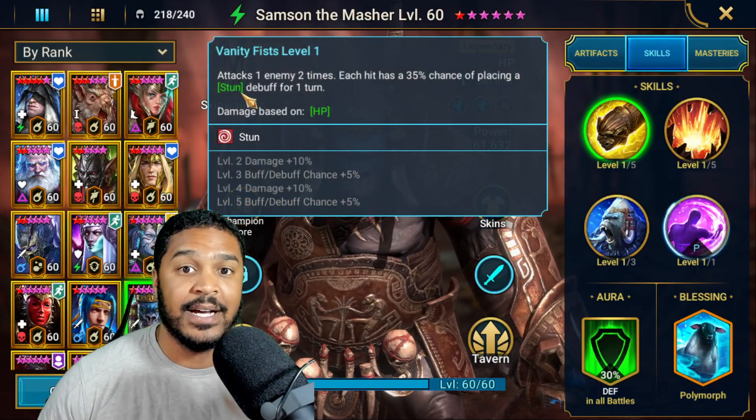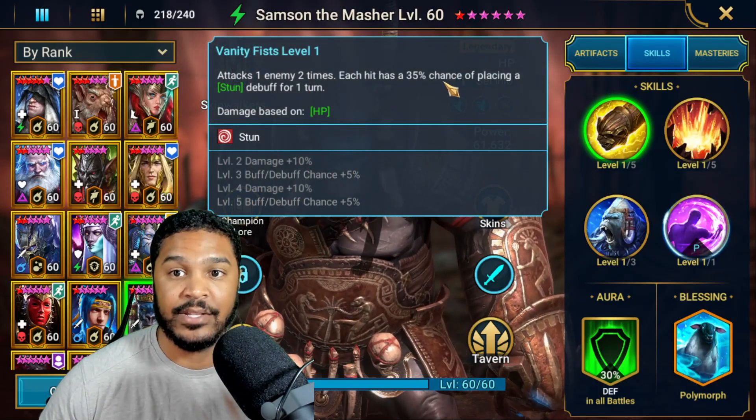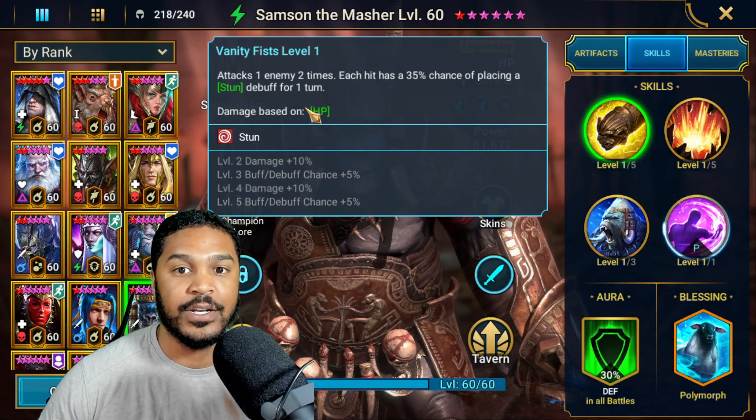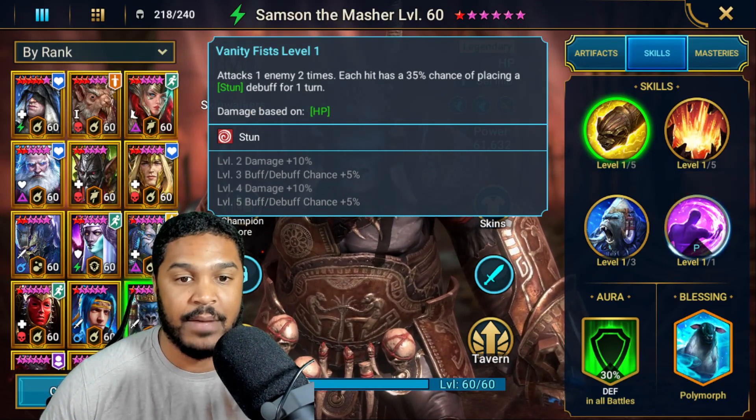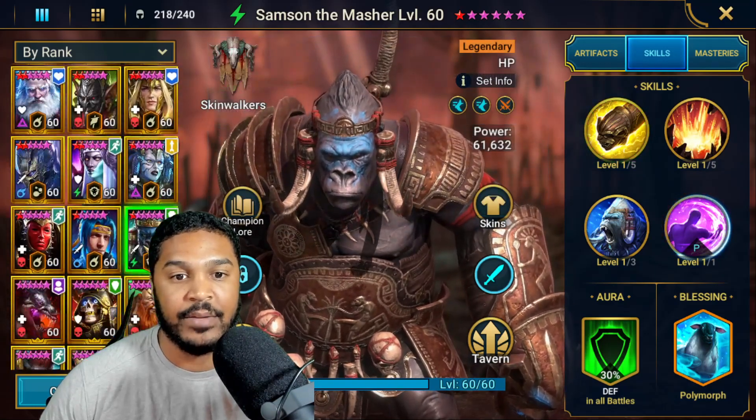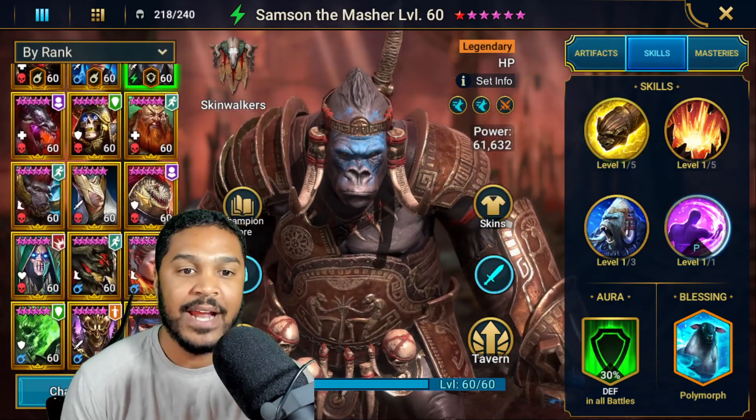He has an A1 that is a stun — attacks one enemy two times. Each hit has a 35% chance of placing a stun for one turn, and it can be booked out to a 45% chance, which is not bad. So I'm definitely going to work on him a little bit.